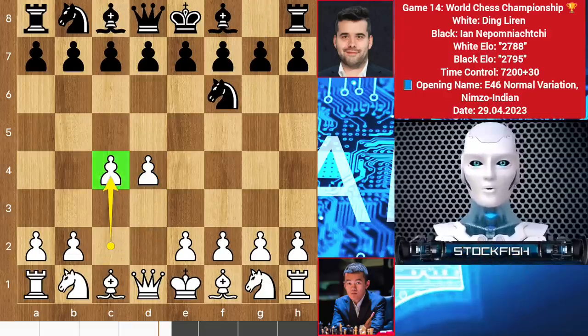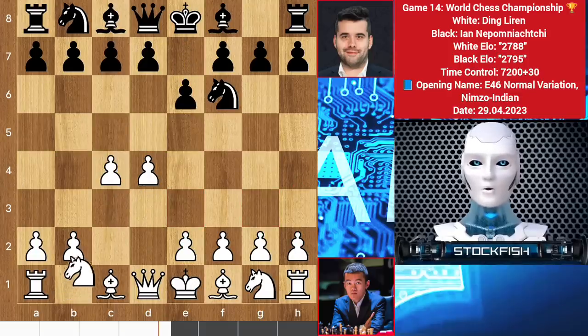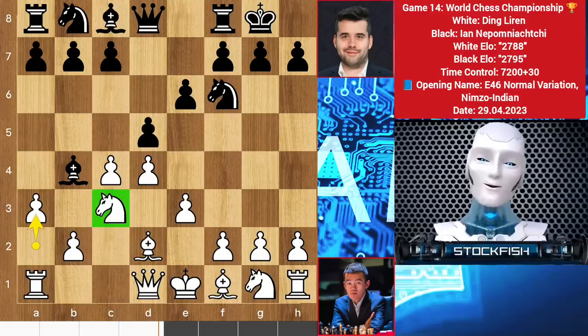First time Ding played c4 because it's the last game. He had to play correctly rather than playing an unstable opening like e3, h4, or g3. He played a standard opening because he has to win the game and win the championship. Then e6, knight c3, bishop b4 by Ian — a top-rated alpha zero move — and e3. Rather than playing center developing moves, he castled first. First time I see a game of a grandmaster where black castles first before white.